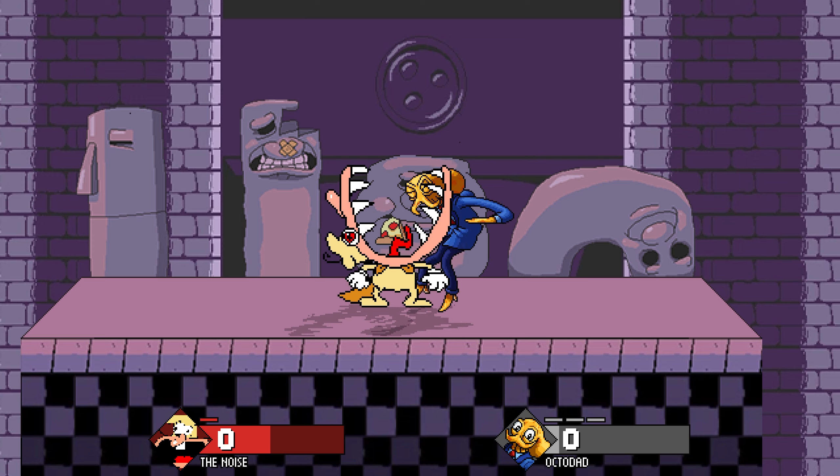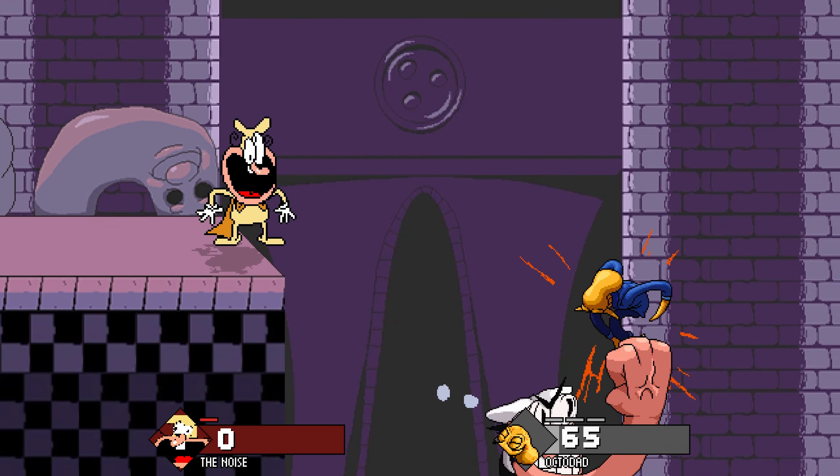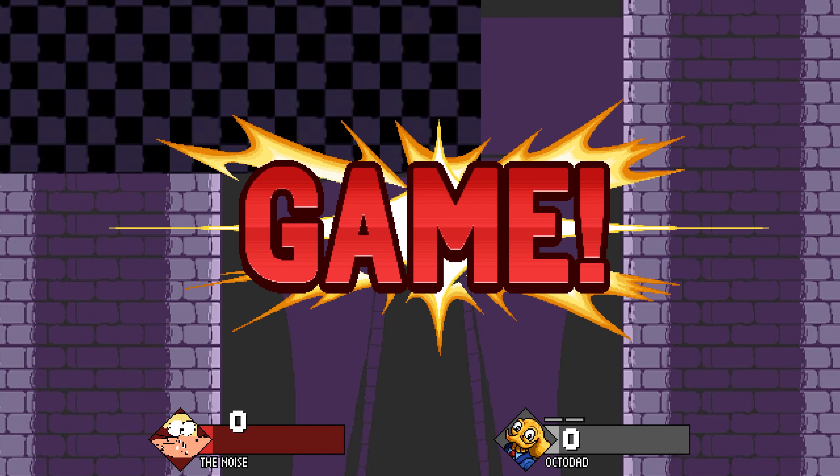GNO Gaming has put The Noise into Fraymakers as a custom character. The Noise can throw bombs, skateboard, hit with fish and boxing gloves, shoot a minigun, and a bunch of other things from Pizza Tower. Overall, this is a really well-made character and it's super fun to play.